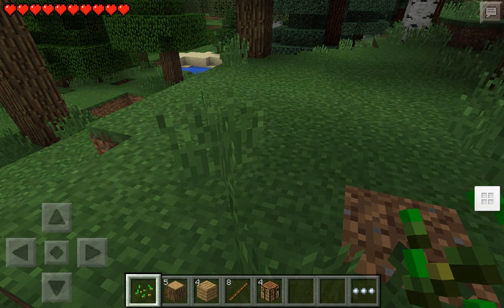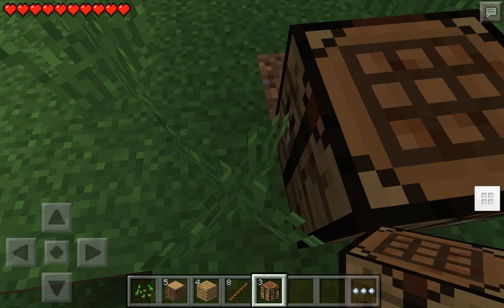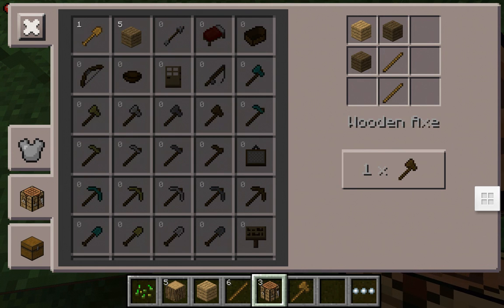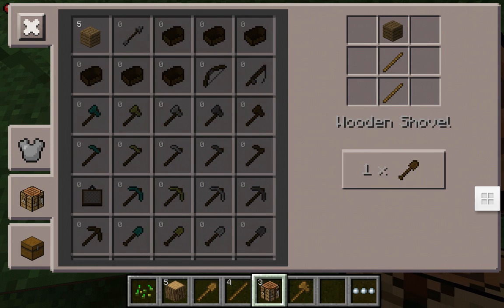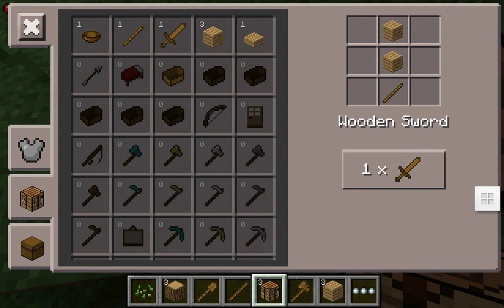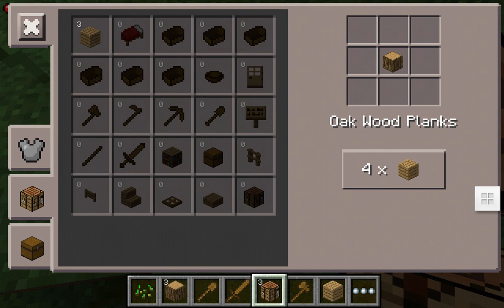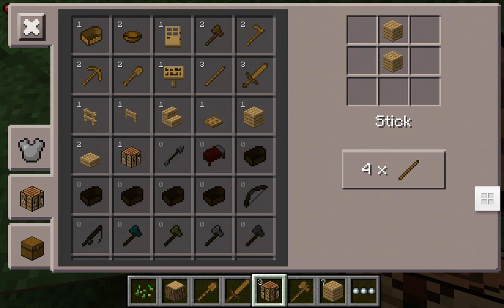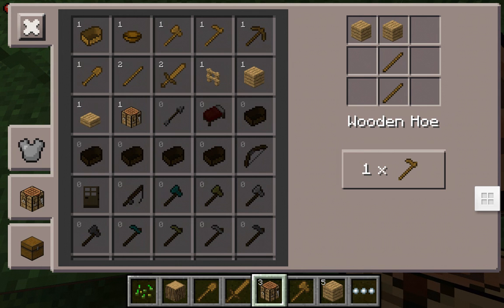Now you get to place your crafting table — probably right there — and you can make lots of stuff here. I think I already have some of these. I have a sword, you can make this.